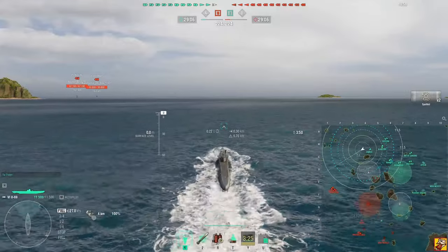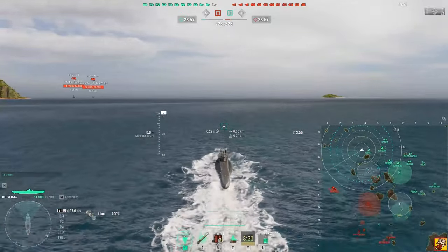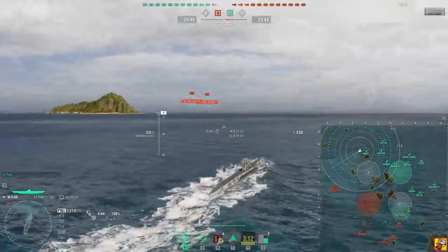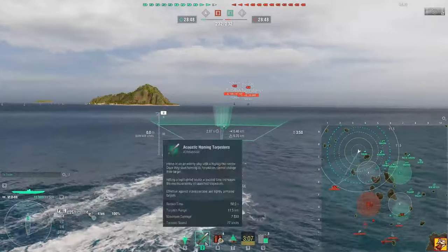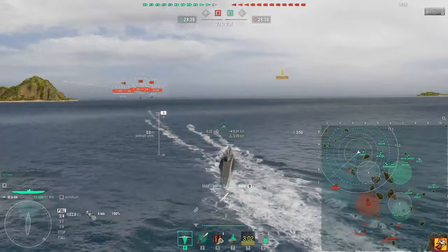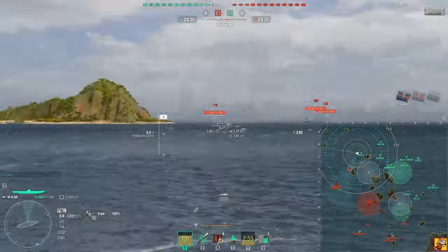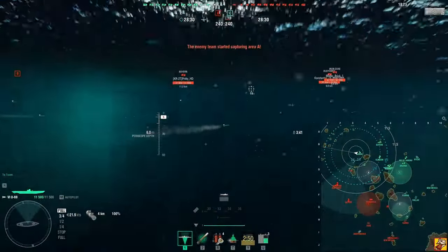They've got a good number of hydros and carriers. I'm going to launch these torpedoes — these are homing torpedoes — with a little spread on them. There's my counterpart, and on the way I already hit him. He went down, and you can see that green line: they're now homing into him.